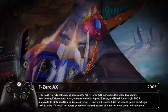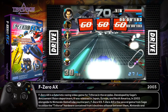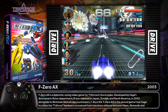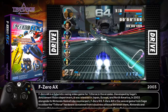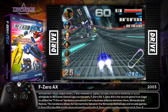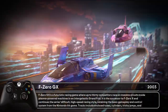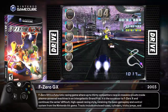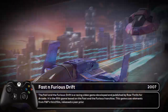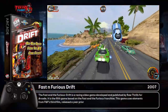Emergency Call Ambulance on Sega Model 3. Then F-Zero AX for the Triforce — this was the arcade version from 2003. The Triforce had some interesting games like this, and Super Mario GT among a couple others. Then F-Zero GX for the Nintendo GameCube.